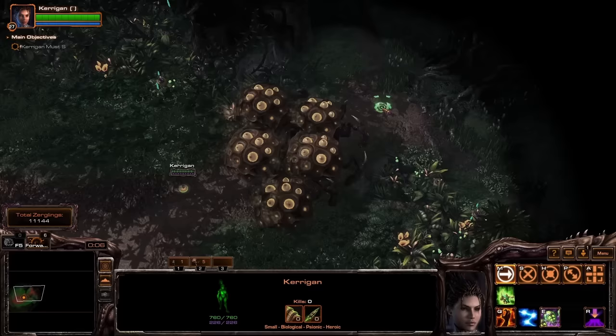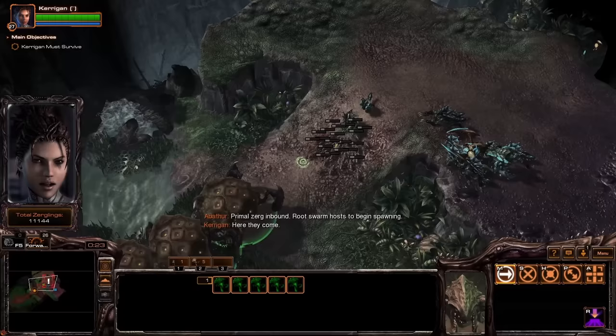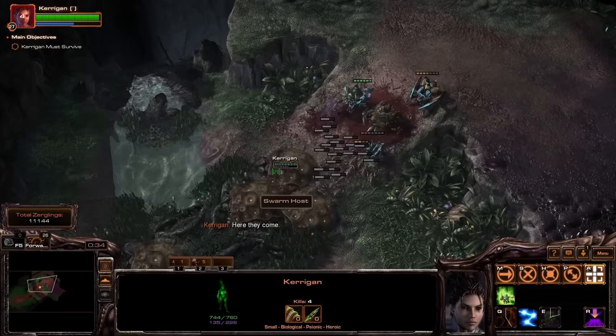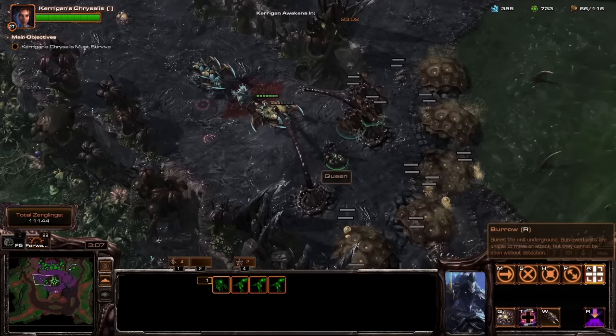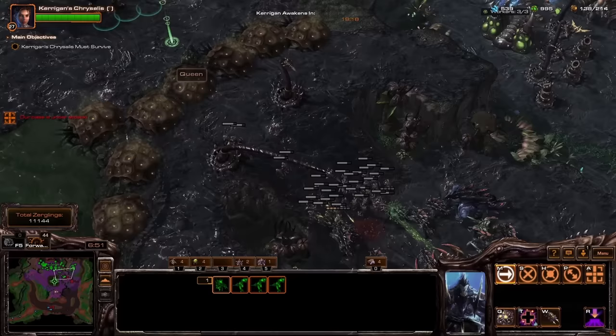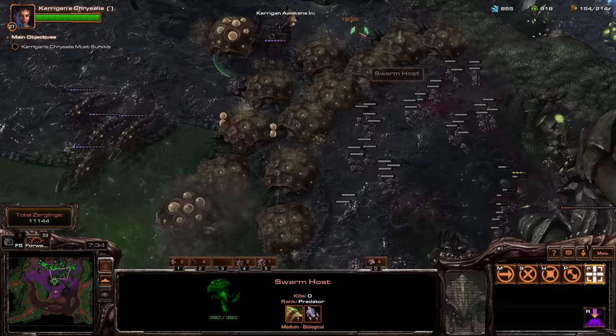Next comes the Crucible, a mission that's always famously devastating on any sort of challenge run. This is not a challenge run though, and instead of pain, we have some fun new toys. The Swarm Host in Heart of the Swarm is really bad — it's clunky, expensive, and dies easily. The real scale Swarm Host is giant, plops out a bunch of tiny locusts that don't get stuck on the host, and does a great job at gumming up attackers. The Swarm Host also means we have the infestation pit, and because I enabled extra units at the beginning, my toys don't end here.